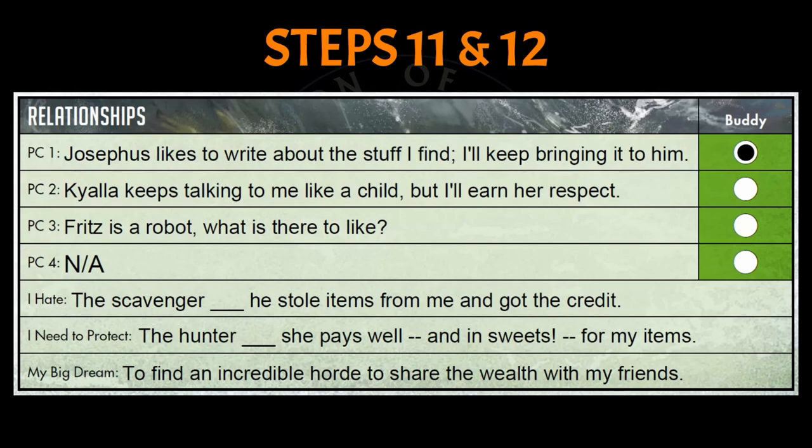In step 12, we determine Fanny's big dream — something she wants more than anything in the world. When you're on the bottom, you have nowhere to go but up. Fanny wants to find a cache of goods from the old age that she can share with her friends so they can all live a better life. Your character's big dream should be a lofty goal, one that keeps him or her adventuring.